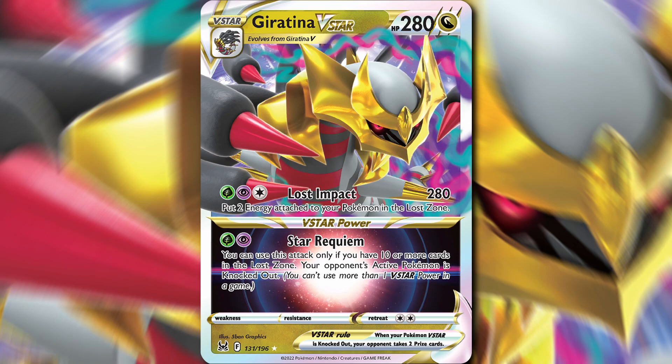Lost Impact does make you send 2 energy attached to your Pokemon to the Lost Zone, but you can send those energies from your Benched Pokemon if you want, or split it up between Tina and a Benched Pokemon. You can also just send double turbo energy to the Lost Zone and that will count as 2. You just use Arceus V-Star to get set up, attack, get some damage in, accelerate energy to your Giratina V-Star, and then run through a couple Pokemon with Lost Impact. If you're playing against a multi-prize deck like another Arceus deck or a Palkia deck, you should be pretty good because you're going to be trading at least evenly, sometimes favorably with the opponent.